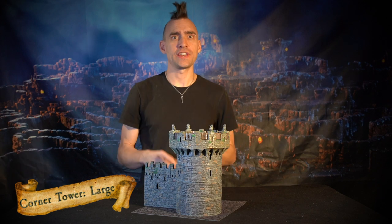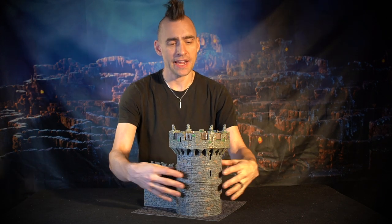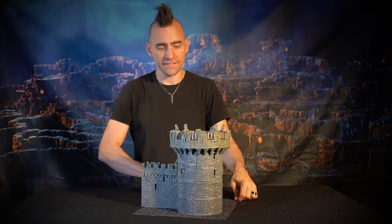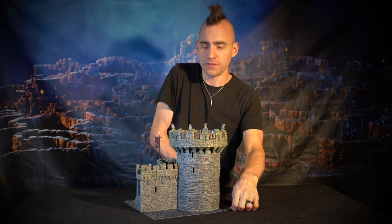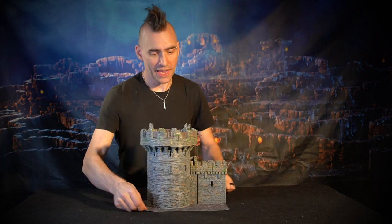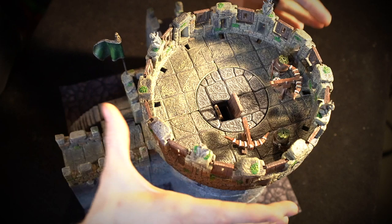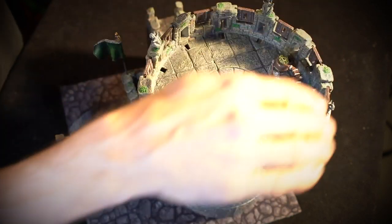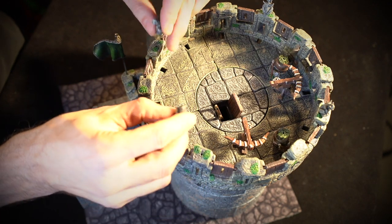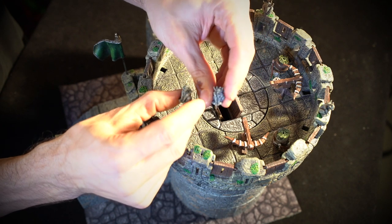This is the large corner tower, and as the name implies, this thing is large — it's a six inch diameter tower with eight inch diameter machicolated battlements. It's a cool corner piece with so many fun details all the way around. Starting at the top, we've got these big eight inch diameter machicolated battlements, and topping them off at the very top we've got these little gargoyle pole accessories — I love these little guys, they make everything look cool.